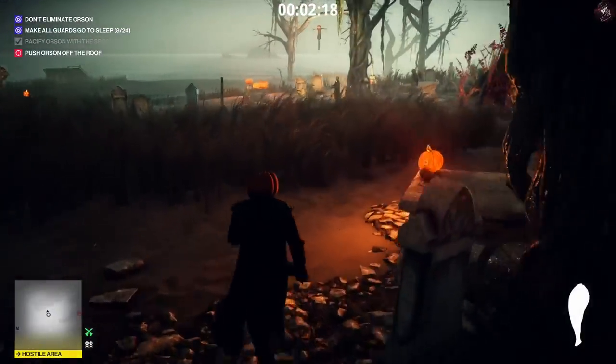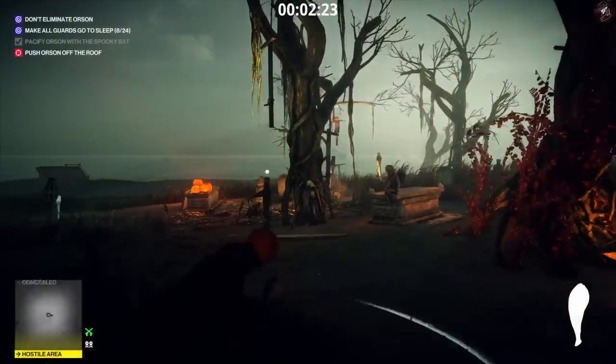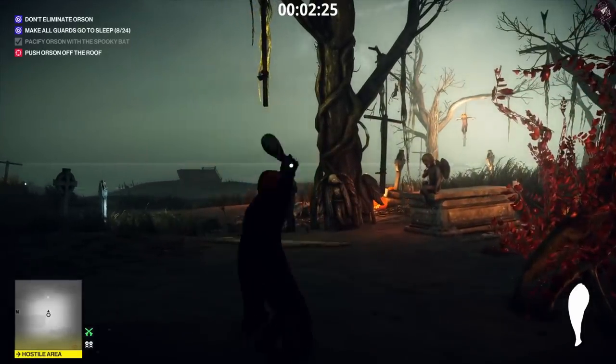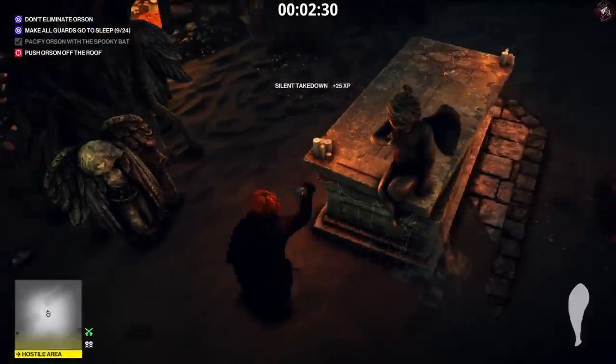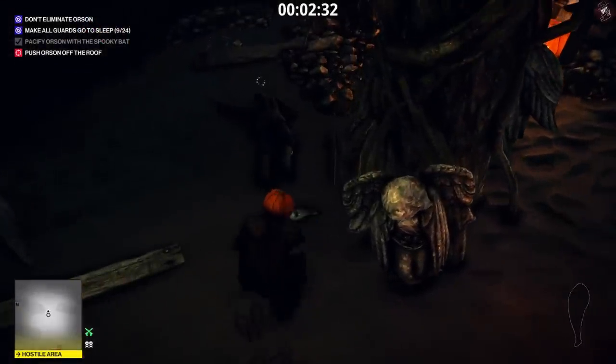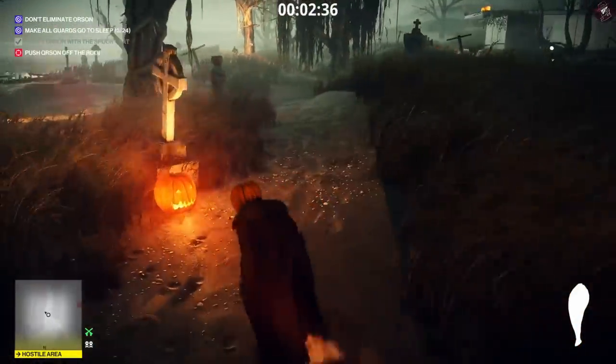We're going to pull out the fish again and take out this guard by the tree — just watch out for his head turning. We're going to throw the fish and get behind him just to make sure. There's going to be a meaty bone next to him and a fish on this little statue right here — grab all of them. The more melee items the better. We're nine down.